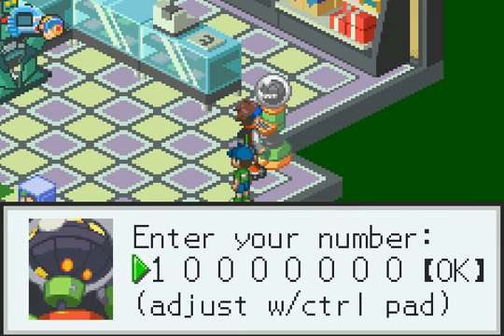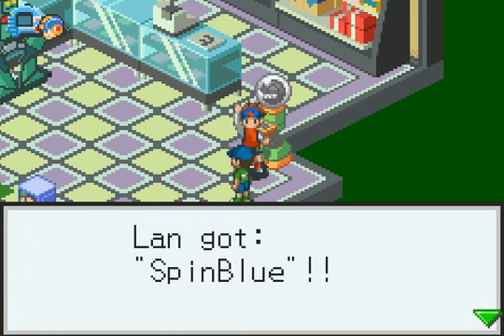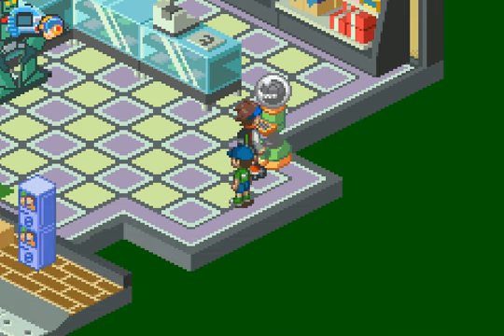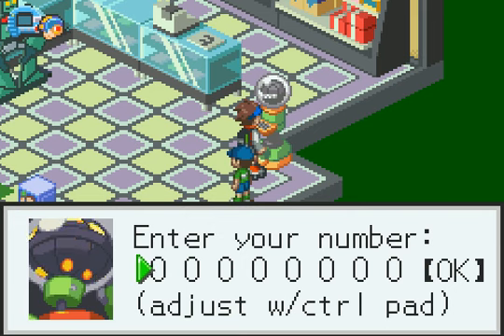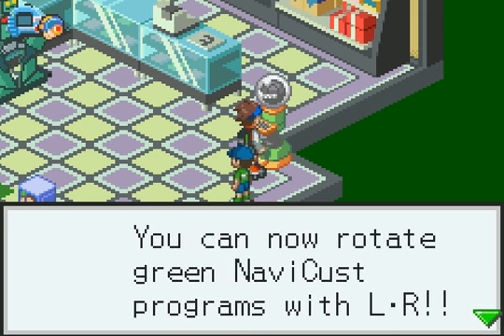I know what you guys are thinking — that I'm going to do all this crap again. Don't worry, it's only a couple. There were some extra codes I didn't fill in because I felt they weren't necessary yet, but why not get them out of the way now? SPINBLUE — now you can rotate the blue NaviCust programs with L and R. And there's another one: 2-8-2-7-4-2-8-3. Now with that you get SPIN GREEN!